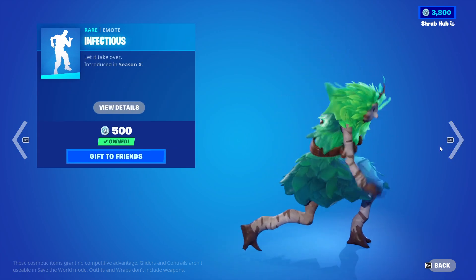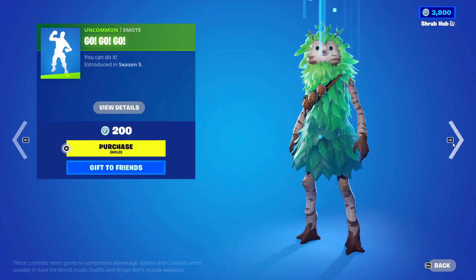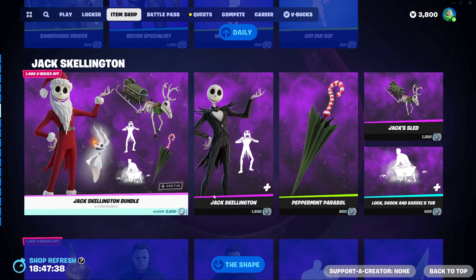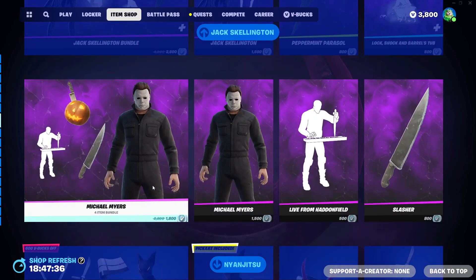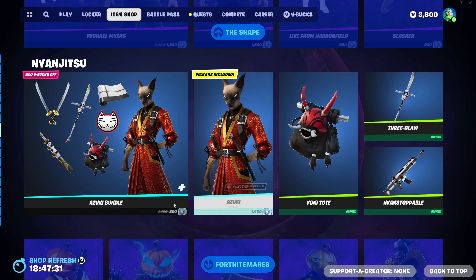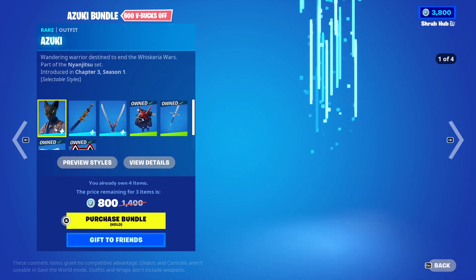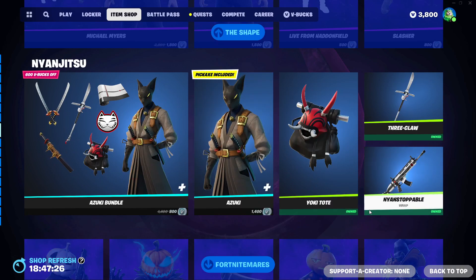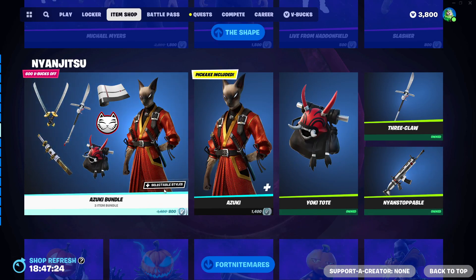Then we have Infectious from Chapter Net X. And Go from Chapter Net 5. Then we have Jax Skeleton, also here. Michael Myers is also here. Azuji's bundle also here — if you did Reboot Rally, this is a steal. But this didn't stop for me. I'm not a furry that much. I said that much because I might be a furry. We don't want to talk about that.